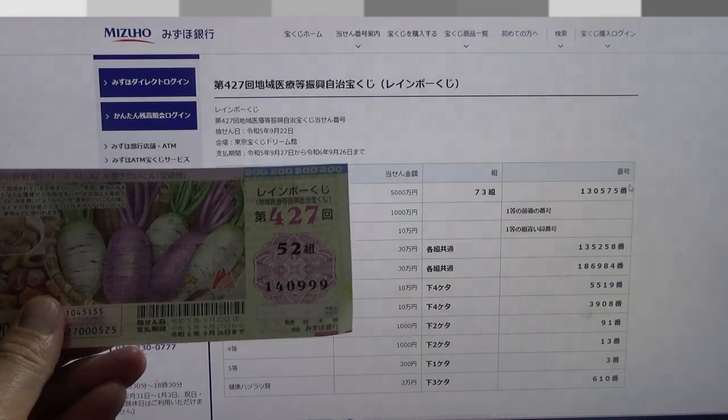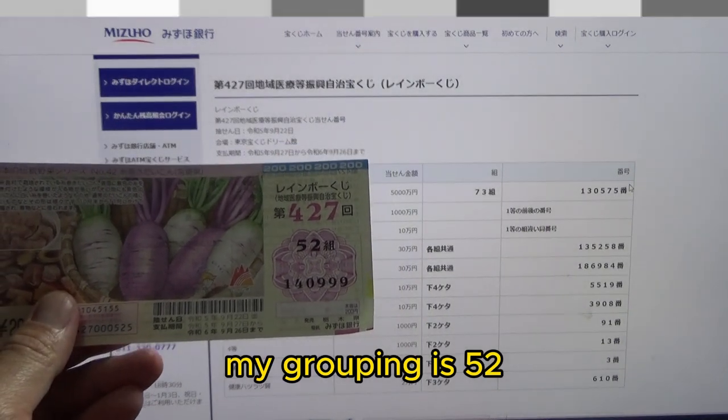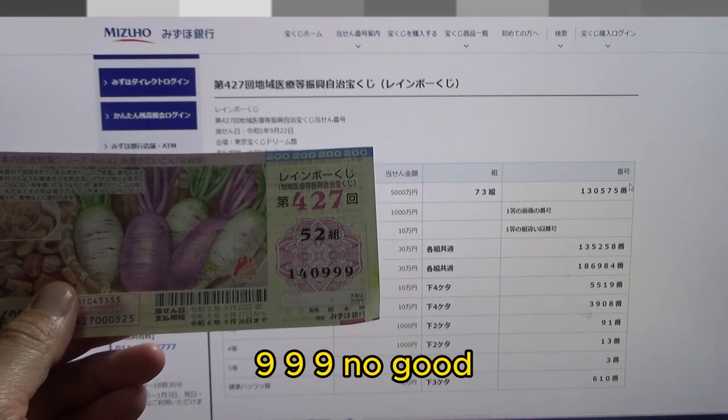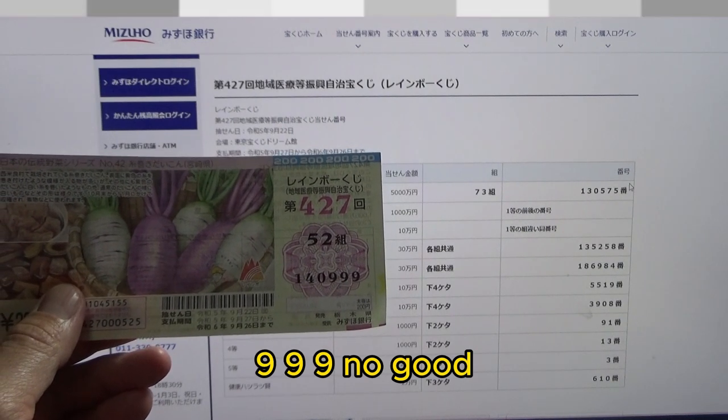This is my ticket. My grouping is 52, so I'm out right away, and my numbers are 140999. No good.